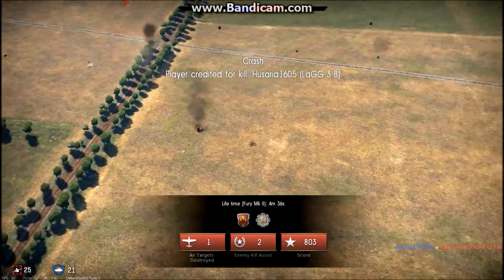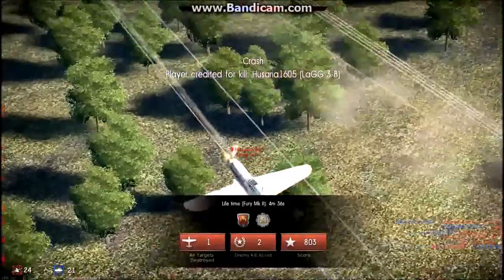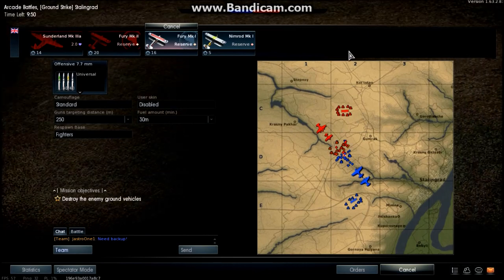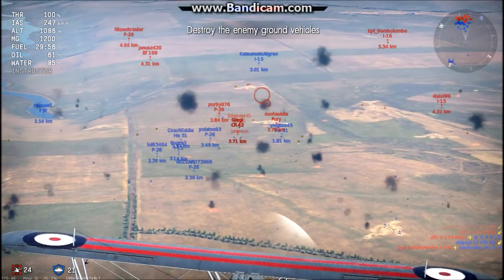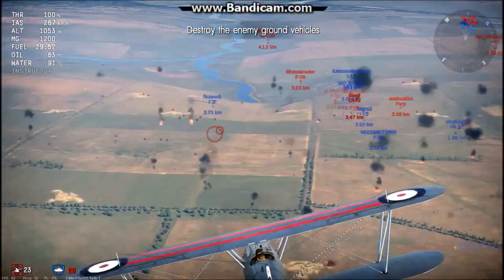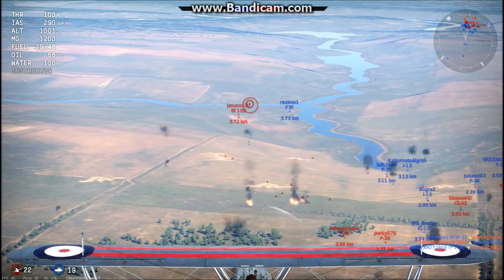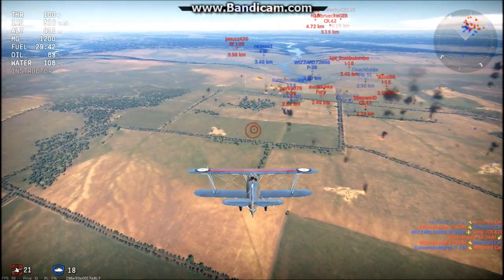It looks like the enemy's still got quite a lot of points left. They've got 20mm cannons, so I'm going to take out the Fury Mark I — once again with Universal rounds. Looks like there's still that large dogfight going on down there. The thing with biplanes is the situation changes very quickly. It's only a small map — tiny compared to the jet arcade battle maps and, obviously, the simulator battles.